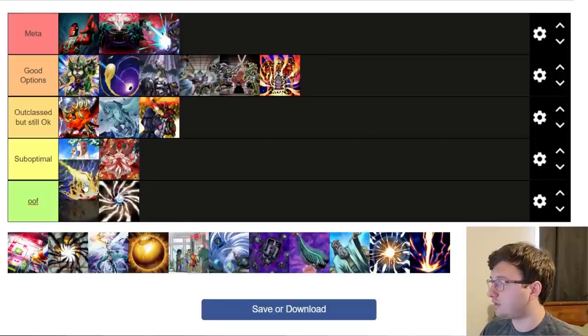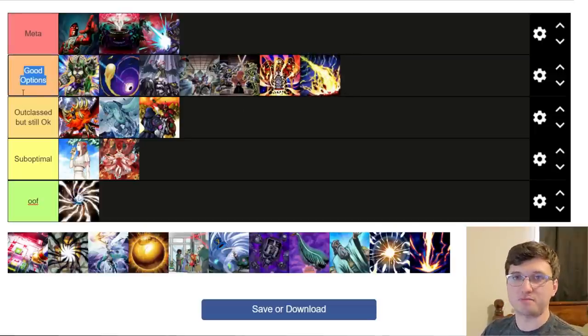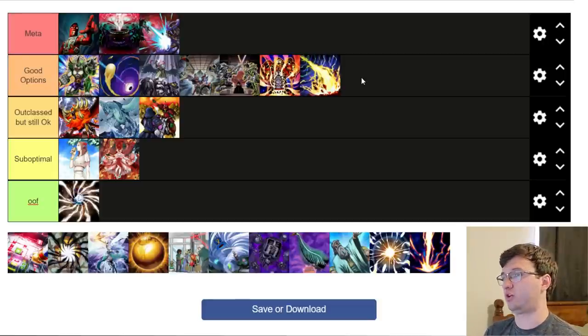Lightning Storm is a good option. Back row removal tends to land here most of the time because there's a limited amount of great back row removal compared to cards that stop back row hate like Anti-Spell. But Lightning Storm is fantastic — similar to Evenly Matched, it does double duty hitting both monster decks and back row decks, so it's definitely a good option.